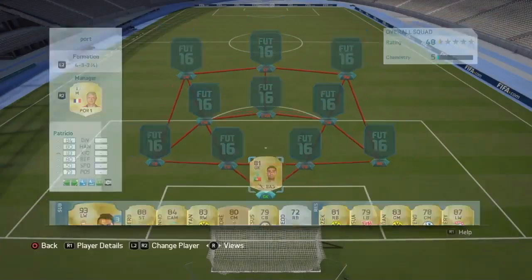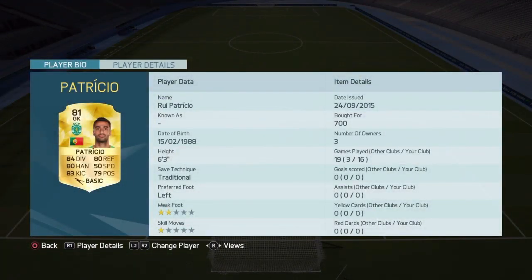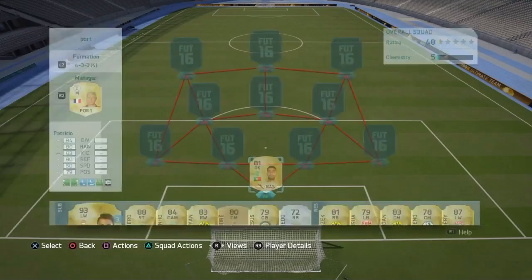In goal we've got Rui Patricio, 81 rated, 6'3", with pretty solid all-round stats. Pretty bog-standard keeper, and 700 coins buys you a pretty good goalie in my opinion.